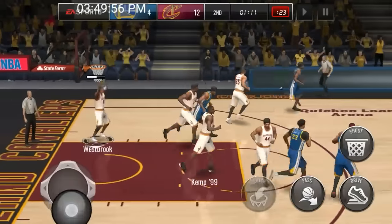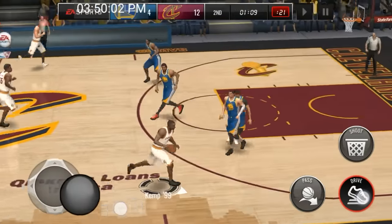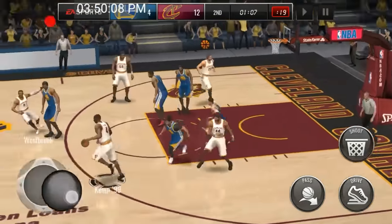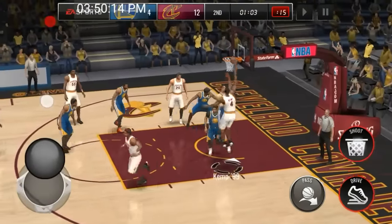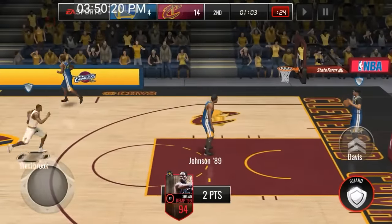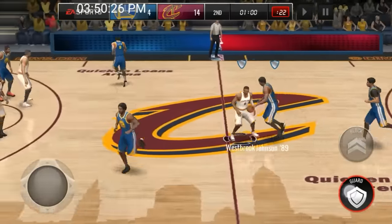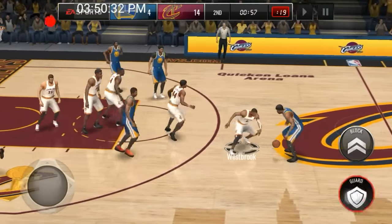Can we lock up on defense? Sean Kemp gets a nice stop. Can we take it in? We got Anthony Davis locking up on him, so we're going to try to hit a spin move — floater — and we still managed to knock it down. Like I said, if you guys have the coins, make sure you definitely pick this guy up. This dude is a monster and he's a nice high overall.